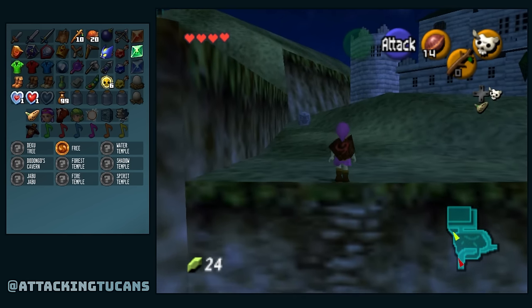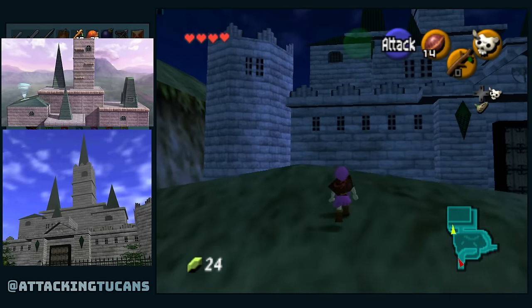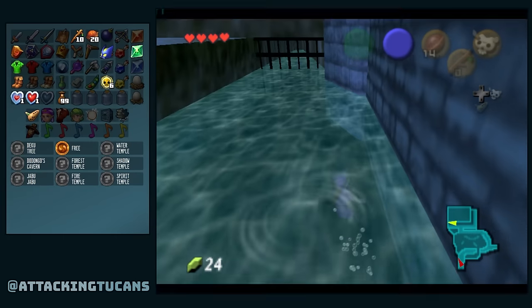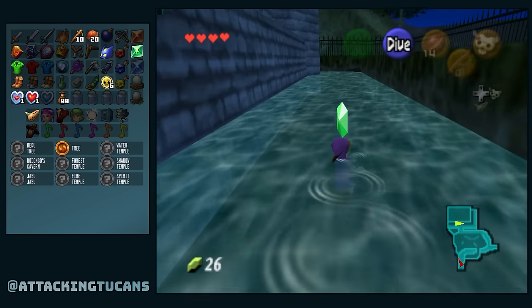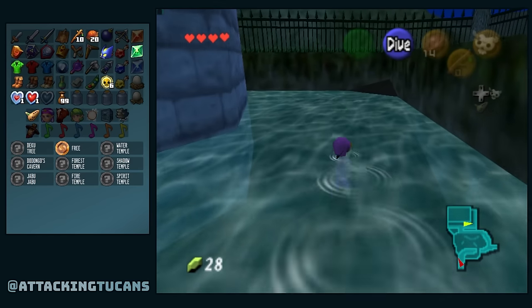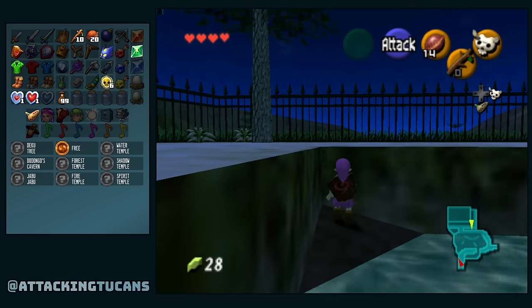Did I ever tell you guys it took me over a decade to realize that the Hyrule stage in Smash Bros 64 is this castle from Ocarina of Time? This moat water smells like ass sweat — sometimes you gotta swim through some ass sweat to get what you want in life. And it doesn't seem like any of these rupees in the moat were randomized, unfortunately.